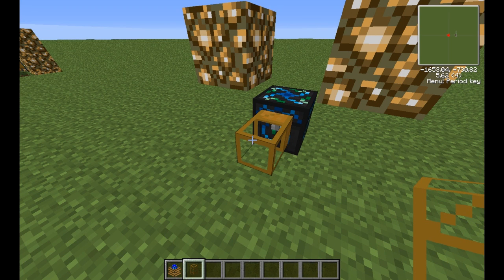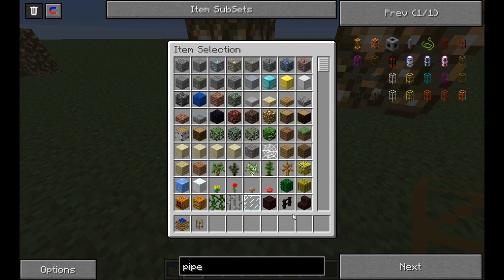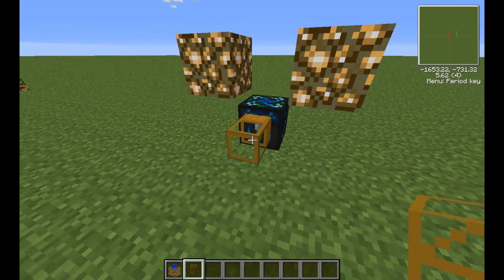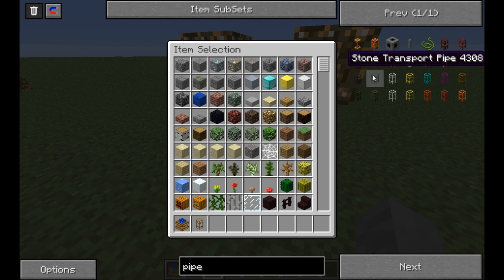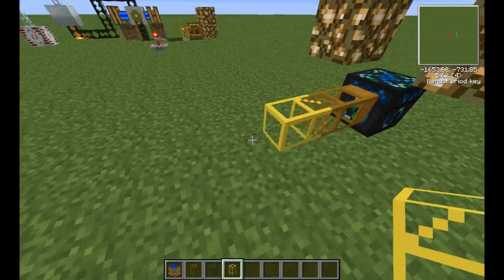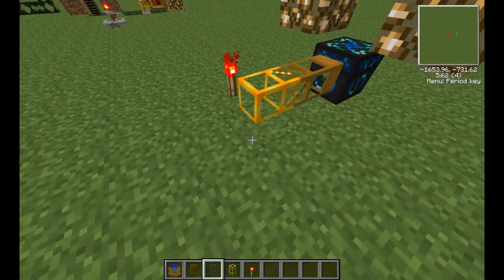I'm not going to explain how to create all this stuff from scratch — if you want to find out how to make any of this, go into the wiki or press Q, get options and change the utility mode. If you want to find out how to make an energy condenser, click it and it shows you — obsidian, diamonds, and a chest made up of all this stuff. You also want a stone transport pipe and a gold transport pipe to make things faster.